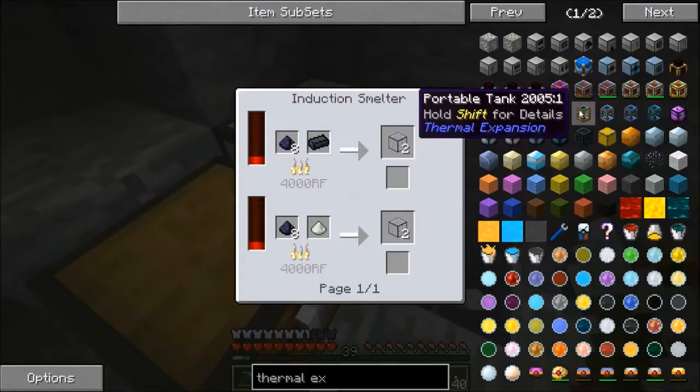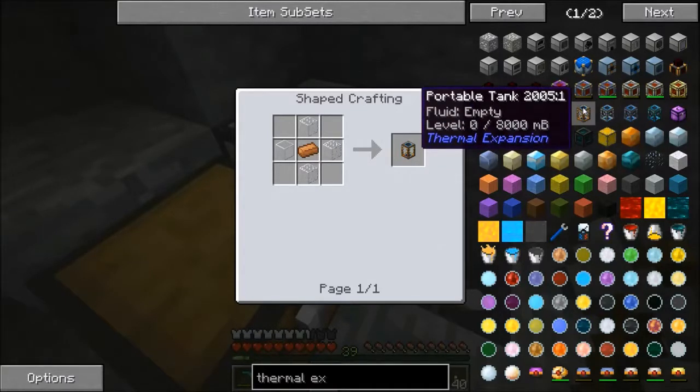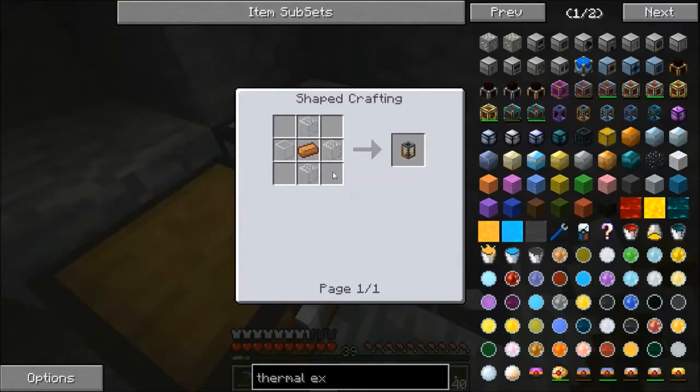There are also these, which are portable tanks. Let me mouse over it and hit shift so you can see — it holds eight MB, basically eight buckets worth of liquid. And all it takes is a copper ingot and a few pieces of glass.